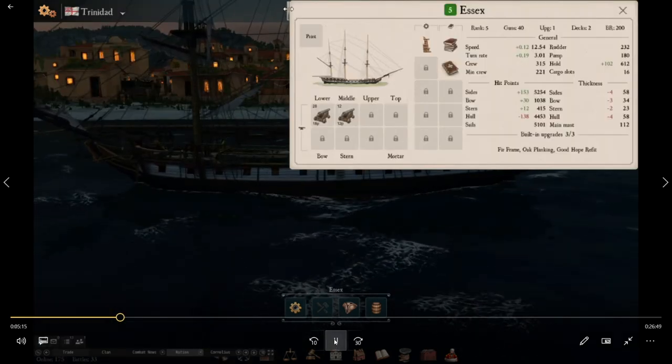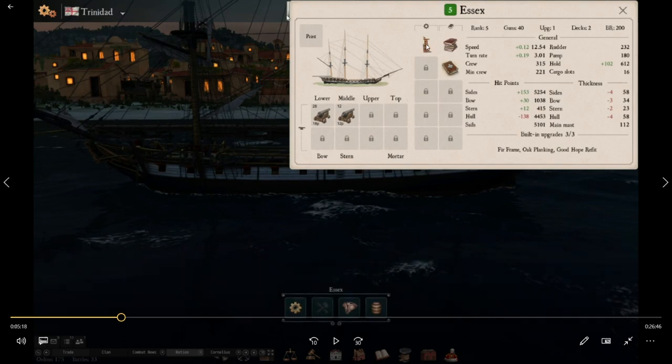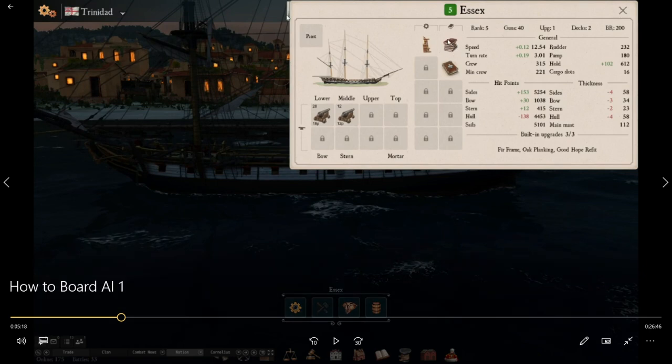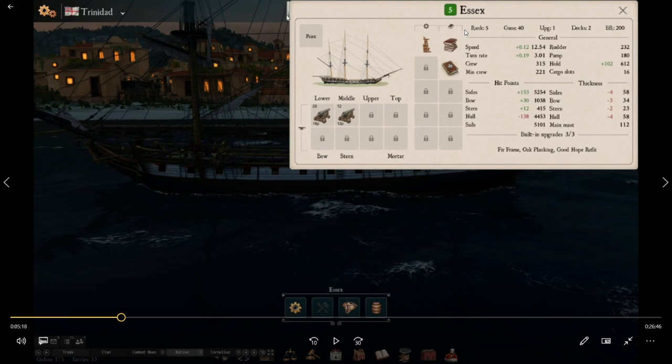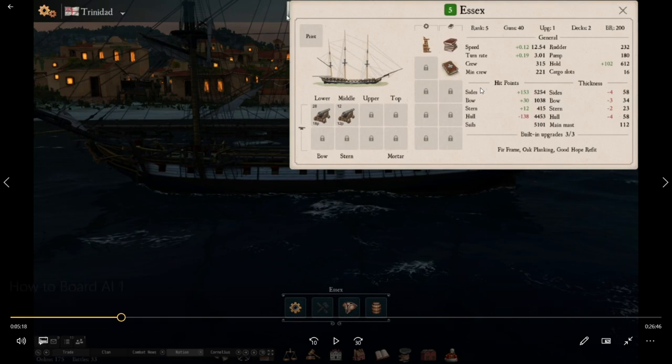Now I'm going to show you a green Essex I captured. This is an AI ship — one fur frame, planking, good hope refit. It goes fairly fast but has almost no armor. I threw a basic rudder on it to make the rudder turn faster, plus a reload mod and a repair mod. No boarding mods, no boarding books — nothing. Just basic cannons. The Essex is one of the better fifth rates, but this is a green one. I'm going to take this ship out and show you how to use a crappy AI fifth rate to board another AI fifth rate.